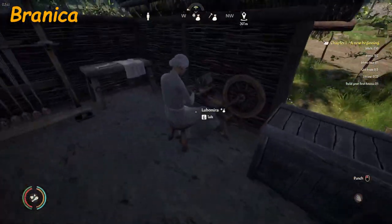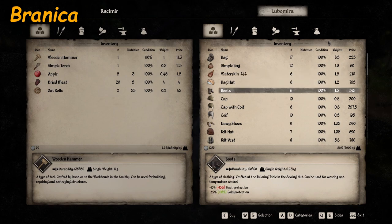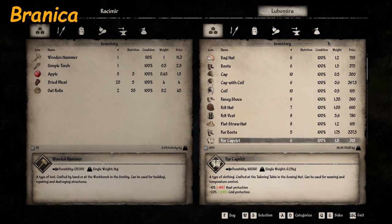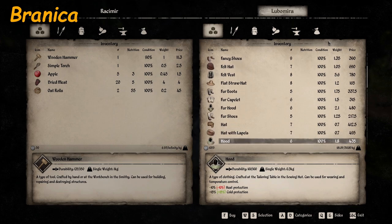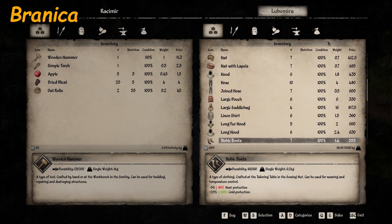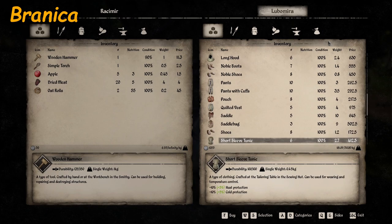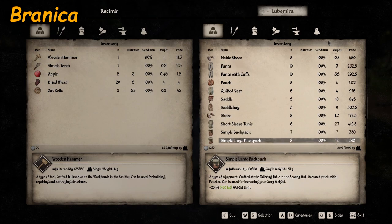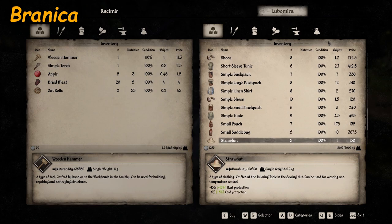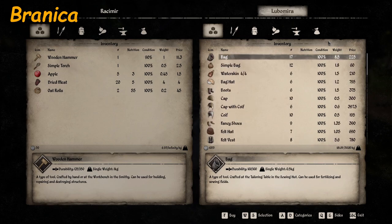And then the sewing lady, Luba Mira. She sells: bag, simple bag, water skin, bag hat, boots, cap, cap with coif, coif, fancy shoes, felt hat, felt vest, flat straw hat, fur boots, fur caplet, fur hood, fur shoes, hat, hat with lapels, hood, hose, joined hose, large pouch, large saddle bag, linen shirt, long fur hood, long hood, noble boots, noble shoes, pants, pants with cuffs, pouch, quilted vest, saddle, saddle bag, shoes, short sleeve tunic, simple backpack, simple large backpack, simple linen shirt, simple shoes, simple small backpack, simple tunic, small pouch, small saddle bag, straw hat, thick leather gloves, tunic, flax, flax stock, linen fabric, linen thread, wool, wool fabric, and wool thread. She sells a pretty good list.